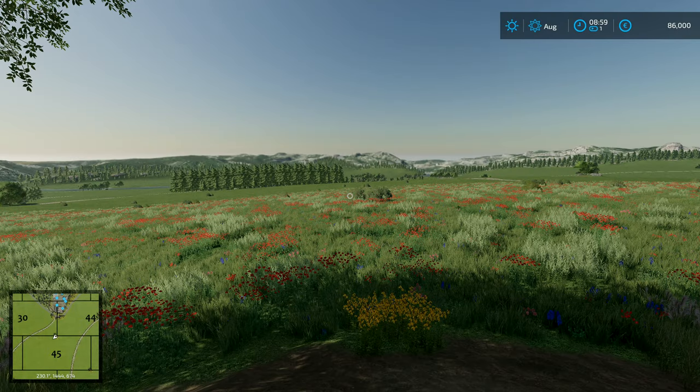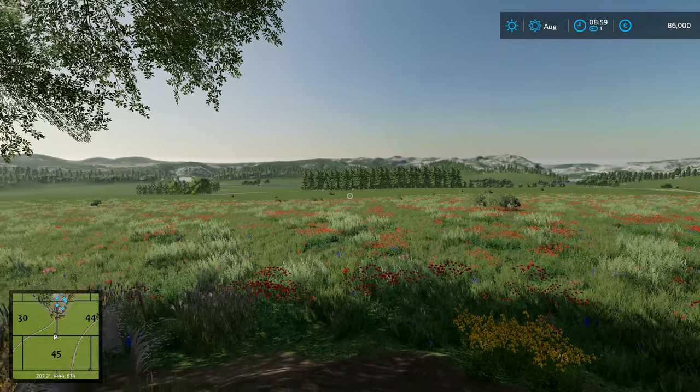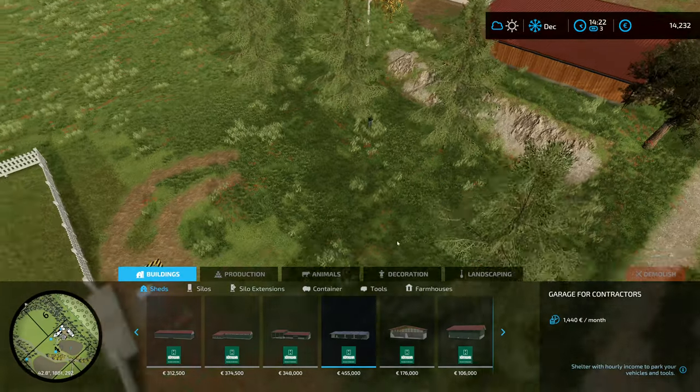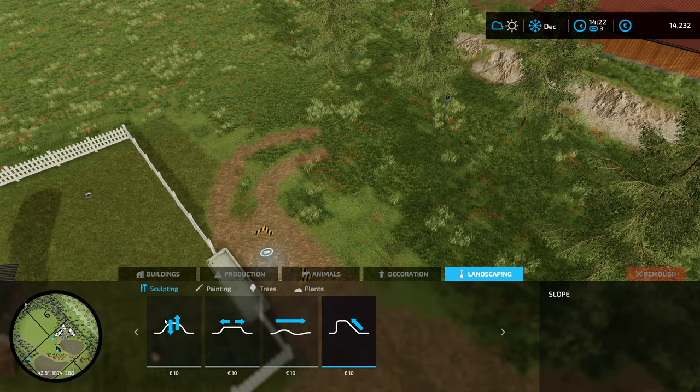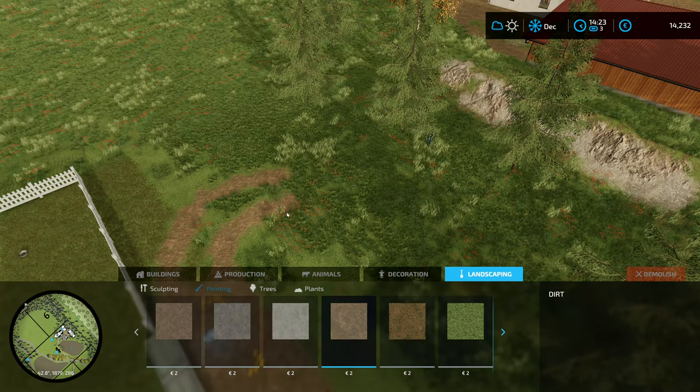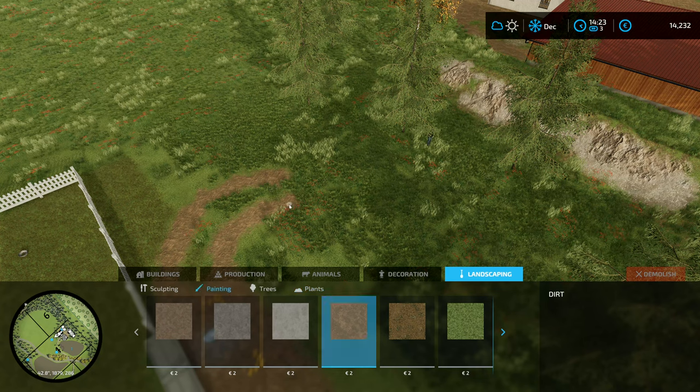Hey folks, it's Frithgar here, how you doing? Welcome back to Farming Simulator 22 here in the pristine untouched wilderness of the Calm Lands. I'm quite enjoying this today — landscape painting. I mean, I quite enjoy doing the landscaping anyway, I like the challenge of the job.